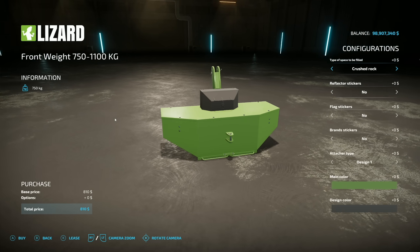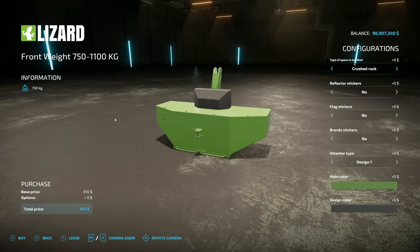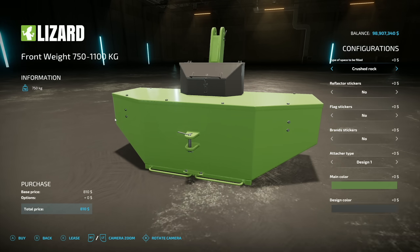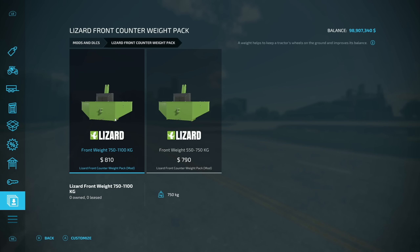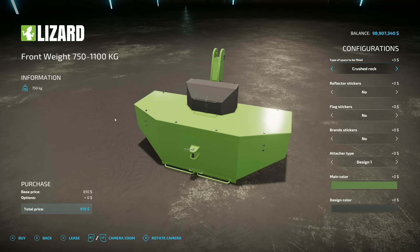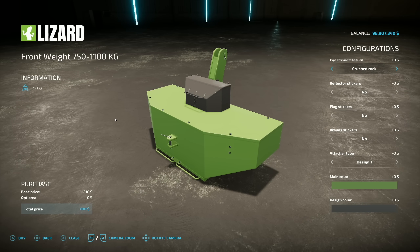Next is the Lizard Front Counter Weight Pack. These are also available as a branded version — the Evers Aggro Weight Pack — we'll cover that when we get to the PC mods. We have two weights here: one that goes from 550 to 750 kg, and one that goes from 750 kg all the way up to 1,100 kg. We're going to take a look at the larger one.